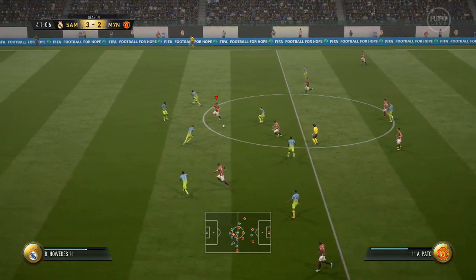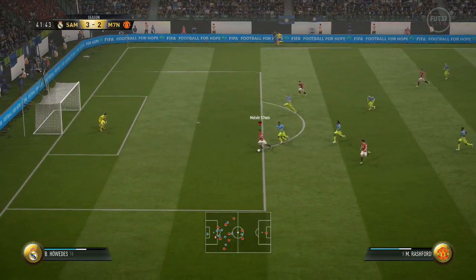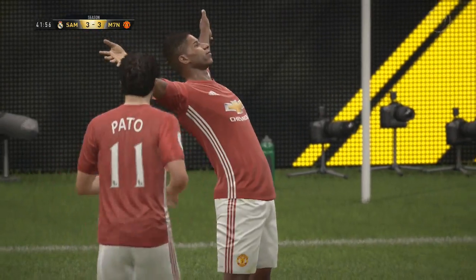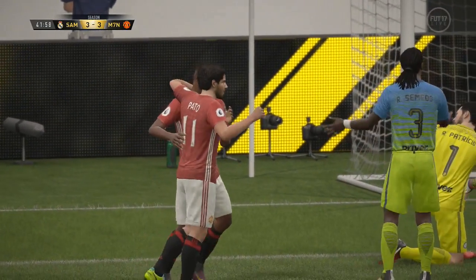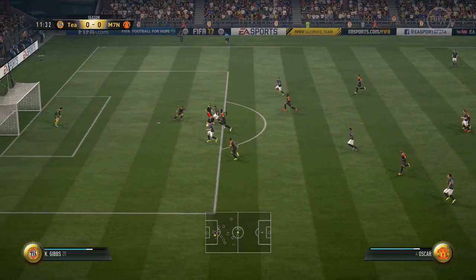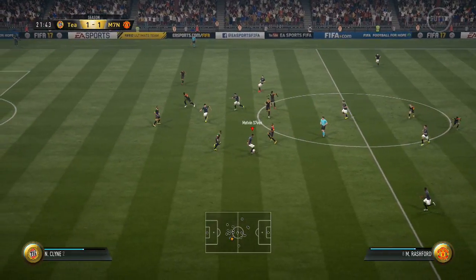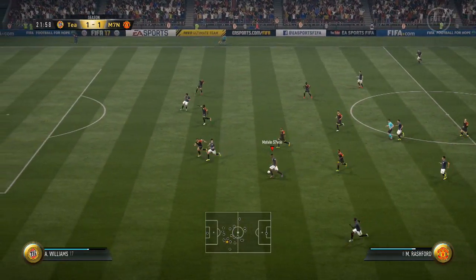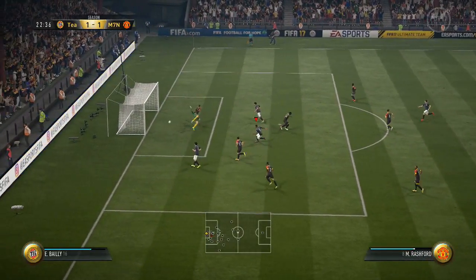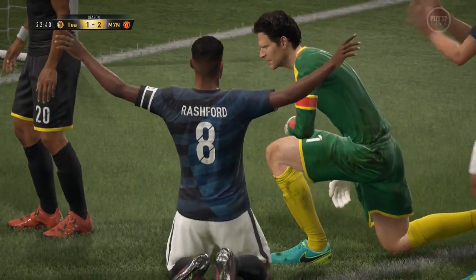Oscar was a terrific CAM, able to find Rashford and Pato fantastically well. Rashford and Pato just complemented each other — the 1-2s they were able to do, their finishing, dribbling, they've got pace — Rashford a lot of pace, and Pato feels faster than what his card suggests. Having Oscar just in behind, those three made so many 1-2s and runs off each other creating so many chances. I thoroughly enjoyed this team — for 40-50k, whatever the actual price is, it's terrific.